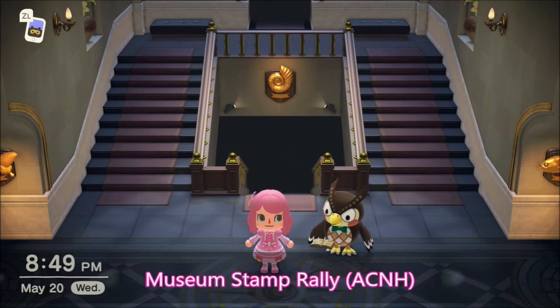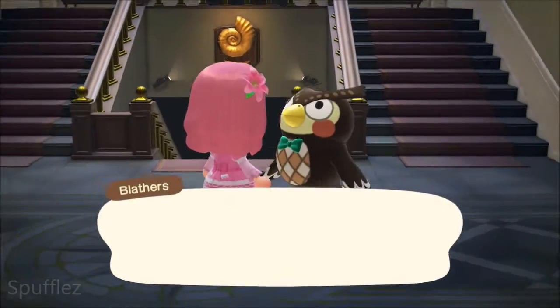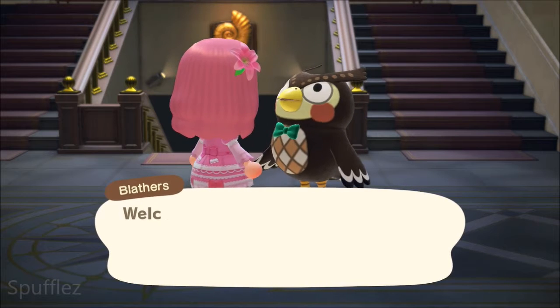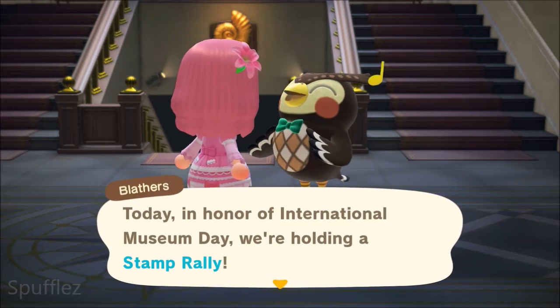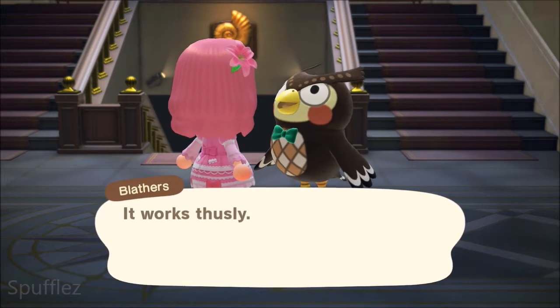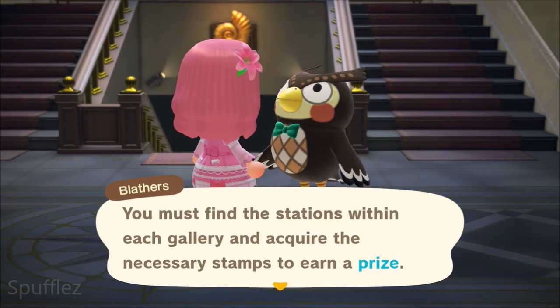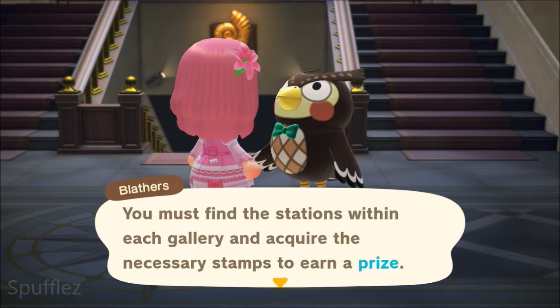Hello, so today we're going to be doing the Stamp Rally event in Animal Crossing: New Horizons. It is in honor of International Museum Day, so you want to go to your museum and talk to Blathers, and he will give you information about the event. In honor of International Museum Day, we're going to be holding a Stamp Rally. You need to find these stamp stations, and if you do that, you can get a prize.